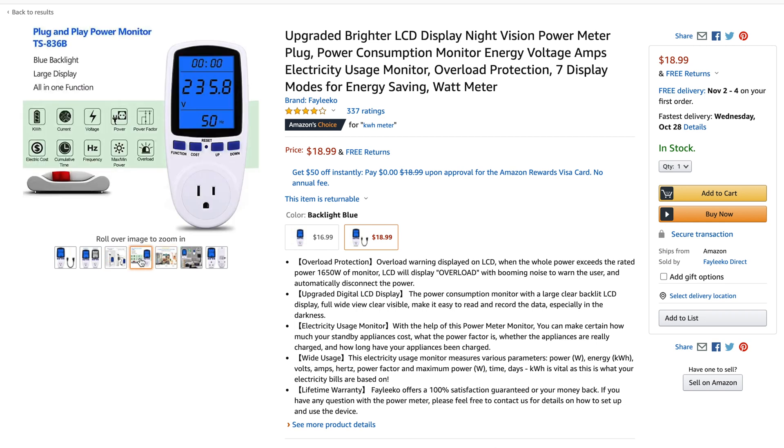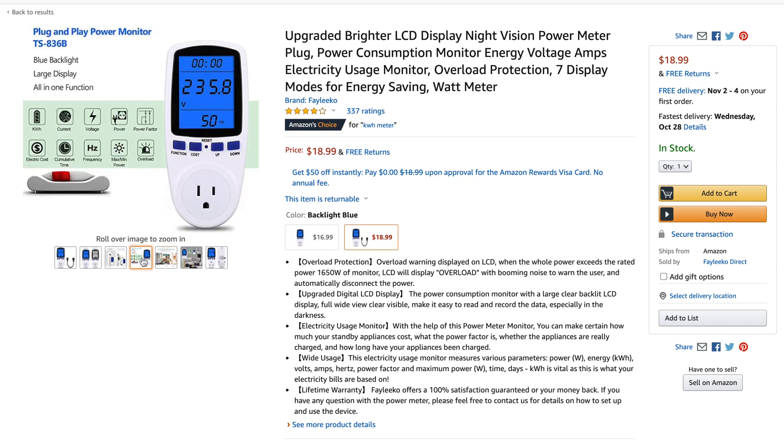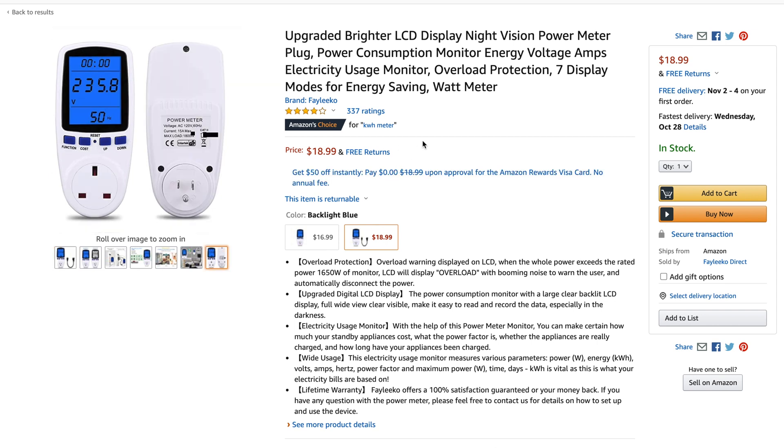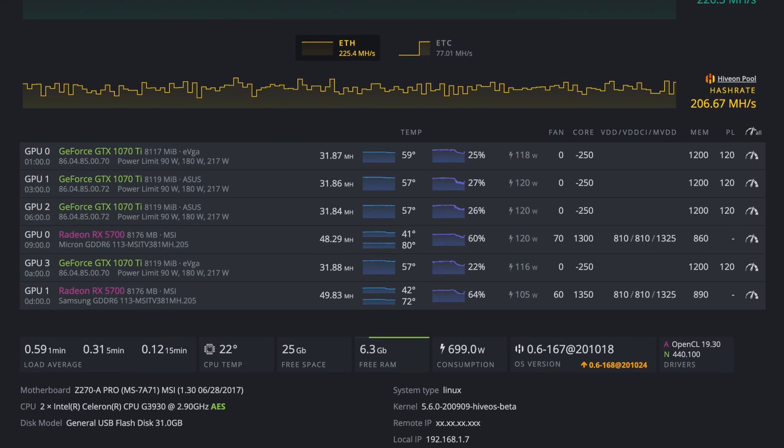It's a really cool little device, and I've actually been using it on other things around the house, just seeing what we need to upgrade in the future, and what's efficient and what's not. It turns out the Xbox One S is actually really efficient — who would have known? You can find that link in the description if you're interested. After plugging in the kilowatt meter, the range seems to be from 869 to high 870s.